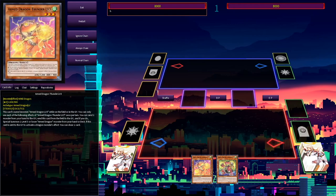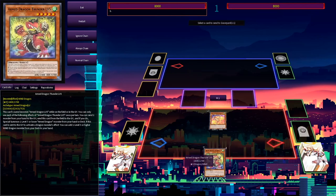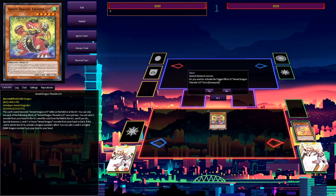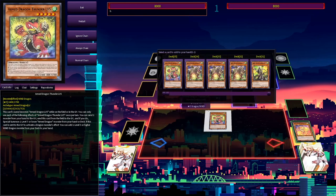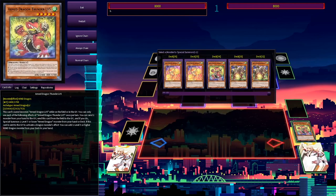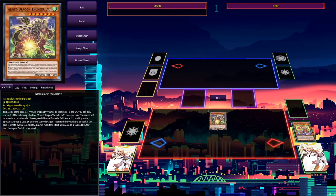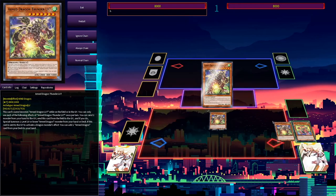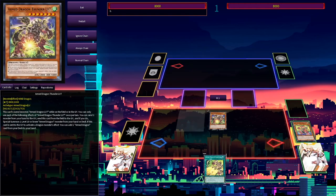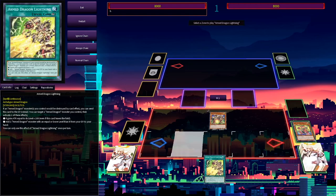Let's talk about what Armed Dragons exactly did before the new support card, because this shows you how much better the deck is now. Initially their game plan was very linear — just to level up into level 5, 7, and 10 by sending monsters from your hand to grave. When sent to grave with another dragon's effect they search for a new card, and with Blazing Vortex support you'd search cards to discard to eventually end on Thunder level 10.